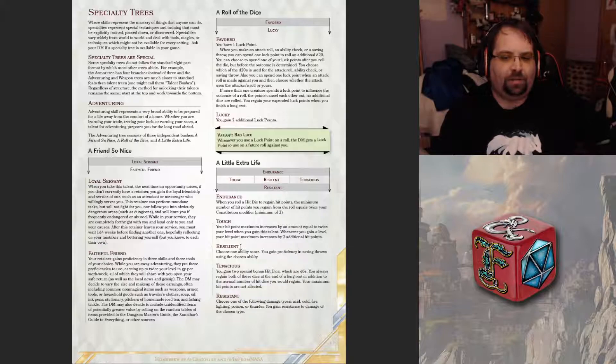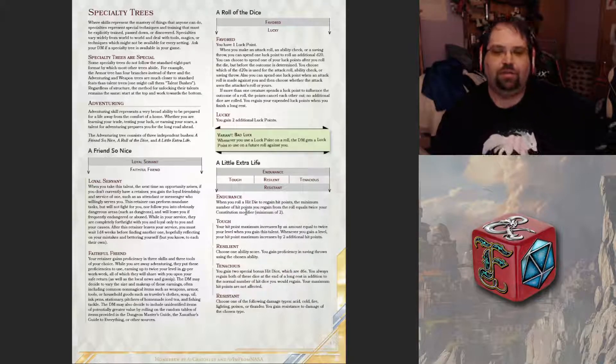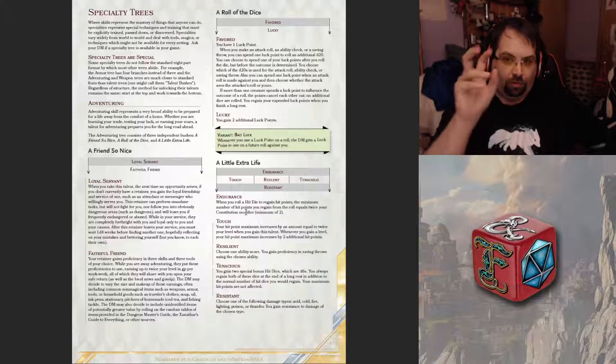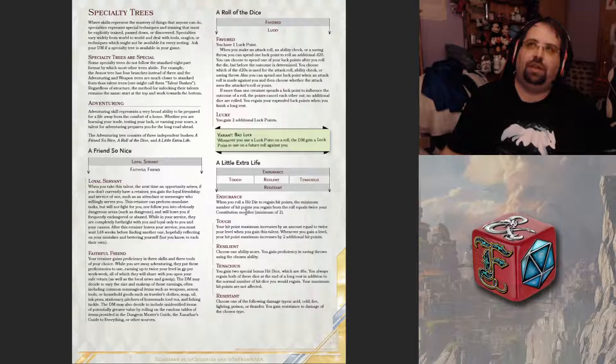But it's not all bad. Endurance would be: when you roll a hit die to regain hit points, the minimum number of hit points you regain equals twice your Constitution modifier. For Rion, a Constitution modifier of plus three means the lowest secret roll to regain hit points would be six hit points minimum, as opposed to only getting four. So you'd get an extra two hit points on a short rest if you low-rolled everything.